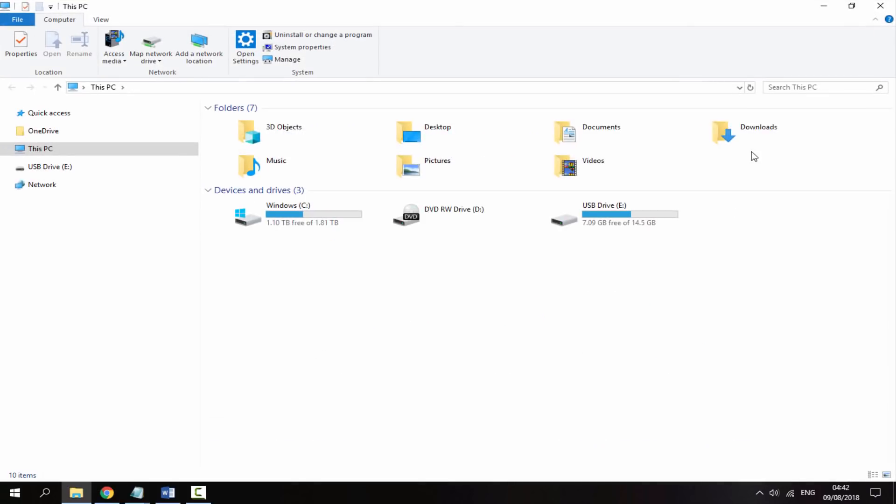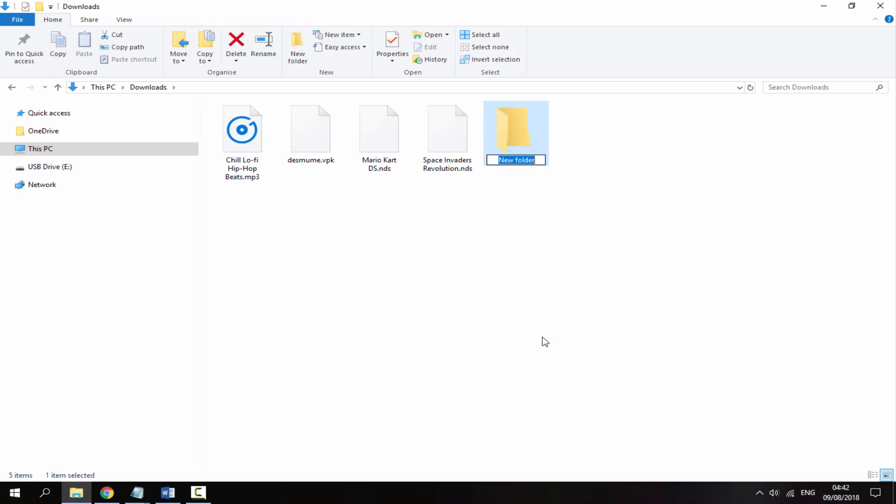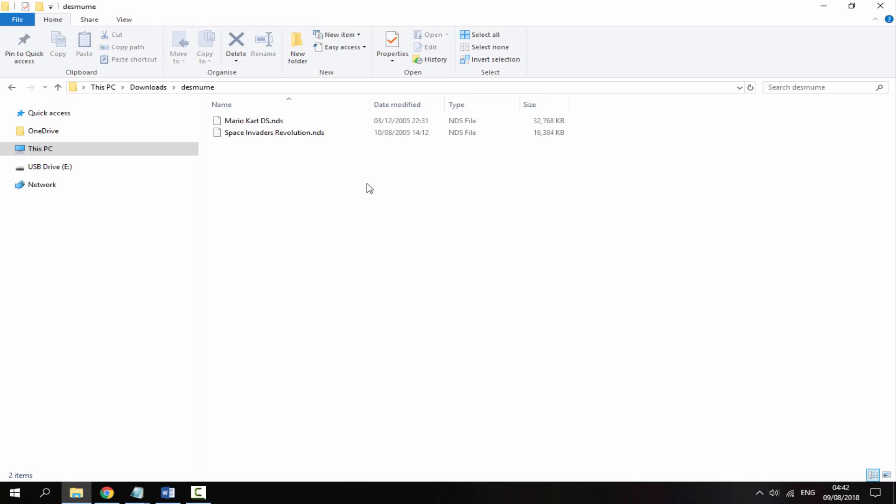Go to your downloads folder, right-click, new folder, and paste in the name we copied. Here are the Nintendo DS ROMs I'm going to be testing: Mario Kart DS and a really crappy game called Space Invaders Revolution. I'm testing the lightweight game to see if it runs better than Mario Kart DS, or if all games just lag and are really bad. Put your ROMs into the root of the folder.